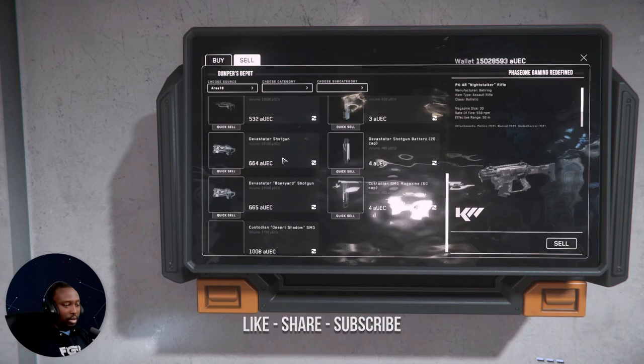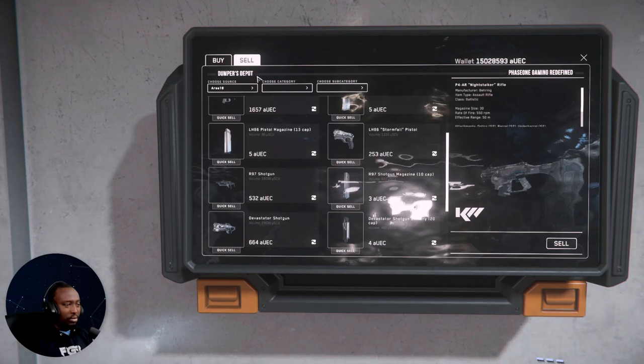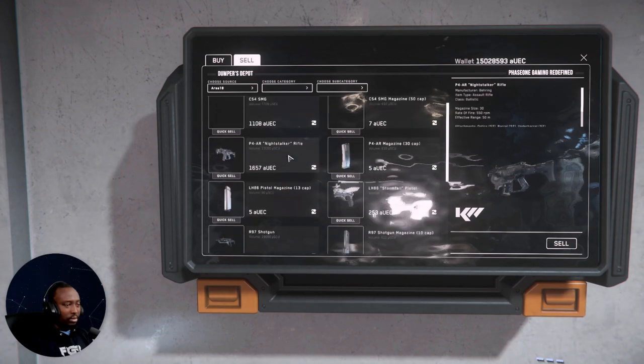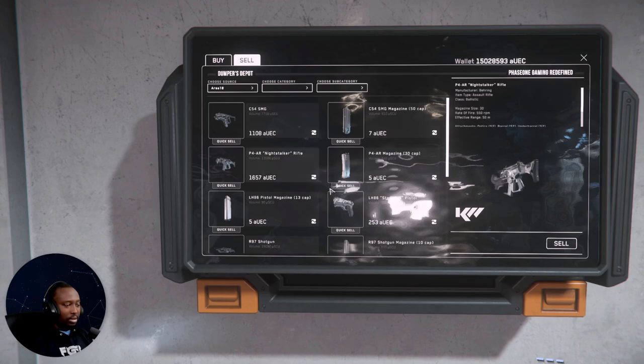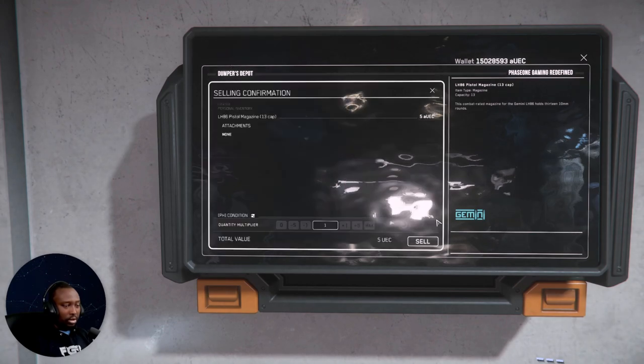I did a quick sell and it sold all of the ammo. I'm not sure — maybe that's a bug, it's weird. The quick sell may have sold all of it for me. I believe I have a couple of these left. If I go to sell, it says I have 13 of them — so I could sell more.